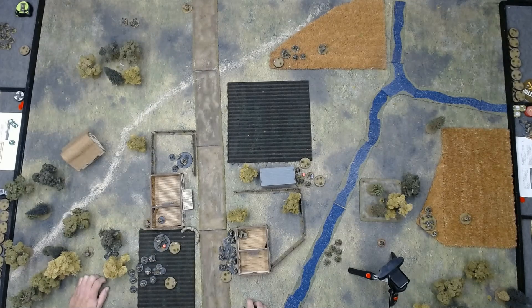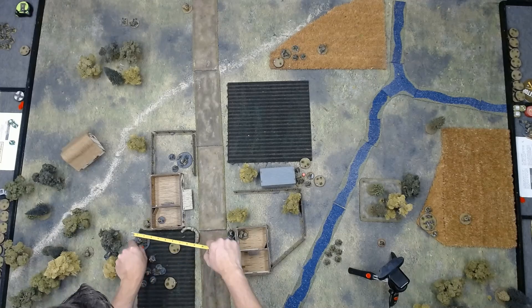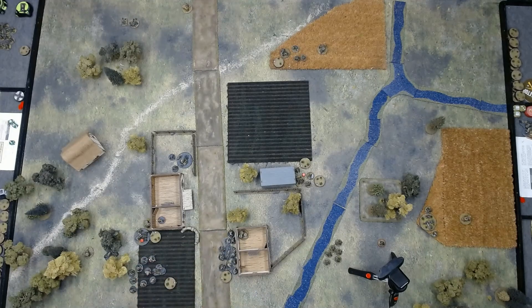The next German command roll is 5-5-3-1-1, giving him another chain of command dice. With the two ones, he has second squad fire at the broken Soviet squad along the board edge, scoring two hits and one point of shock, which breaks the squad again — they route off the table. The resulting force morale hit sees Soviet force morale drop from six to three due to junior leader routes and squad breaks, reducing the Soviet command dice by two to three command dice. First squad's junior leader removes one point of shock from the rifle team and orders his squad to fire at the infantry gun, causing three hits and two shock.